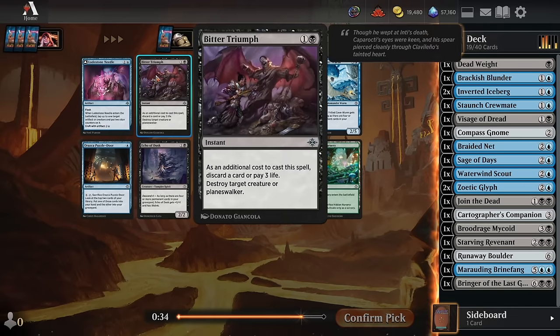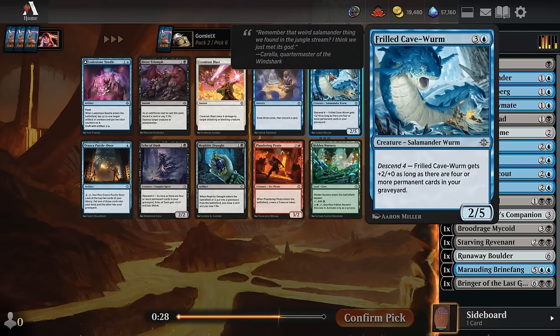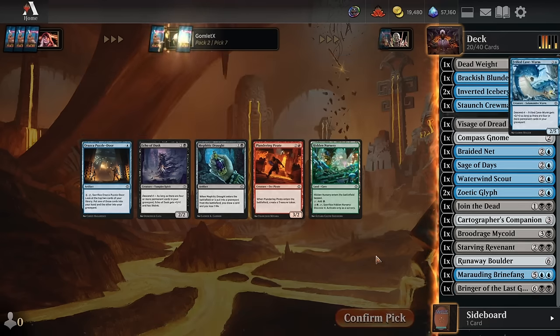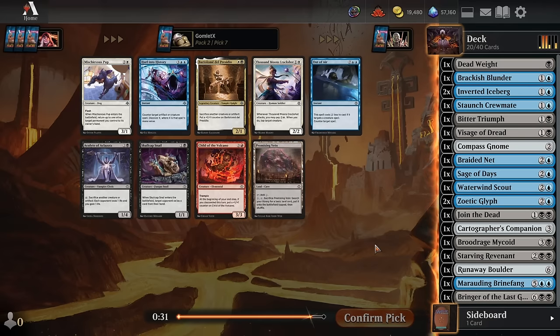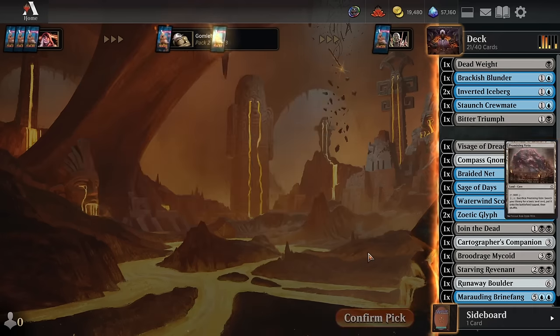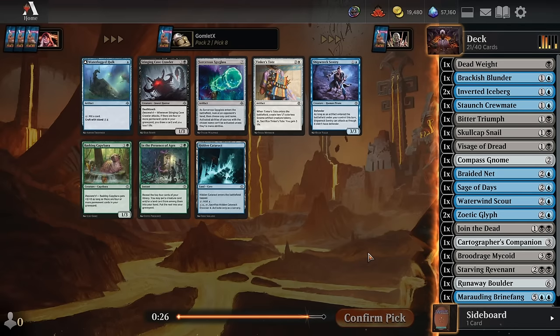In pick 6, we've got Bitter Triumph for excellent cheap removal — happy to take that. I'm also not opposed to Frilled Caveworm in these blue-black Descend decks because they can relatively consistently be a 4-5 for 4. There's also a Mephidic Draft if we just want more artifacts in the deck for our double Zoetic Glyph, which could definitely be an argument. But I'm going to take more cheap, efficient removal with Bitter Triumph. Pick 7, we've got counterspells that I consider unplayable just because they're counterspells, or an Acolyte or a Skullcap Snail. Let's grab the Skullcap Snail, get our 1-for-1 value the second it hits the board, and then get a chump off of it, filling our graveyard for Descend.